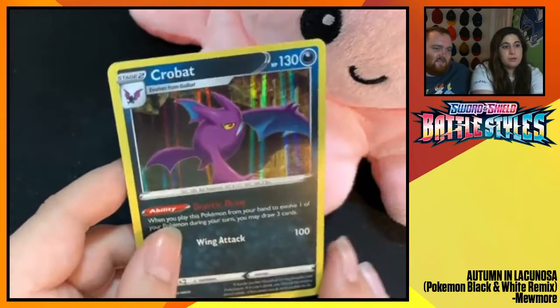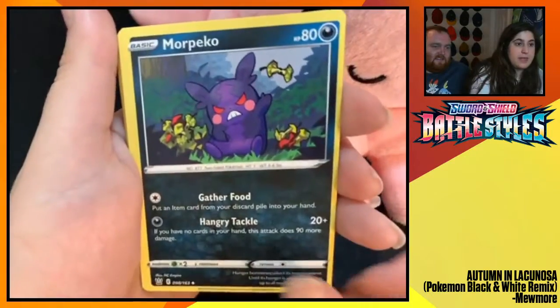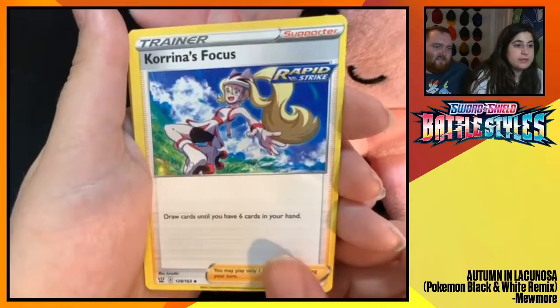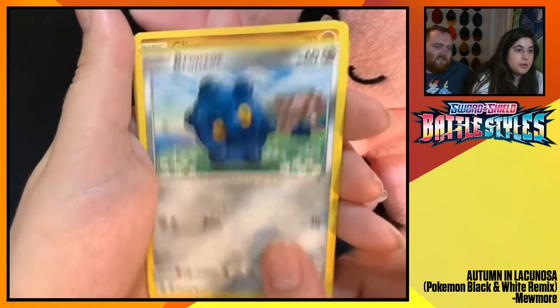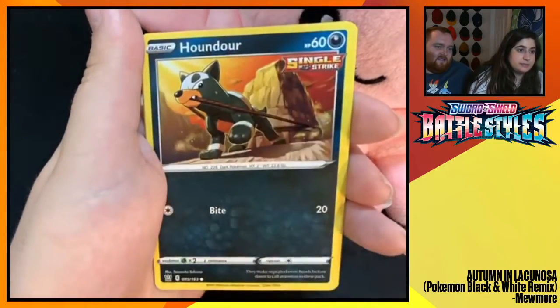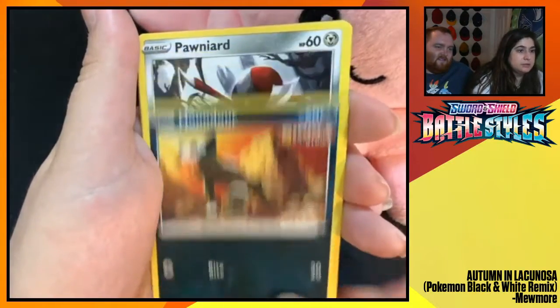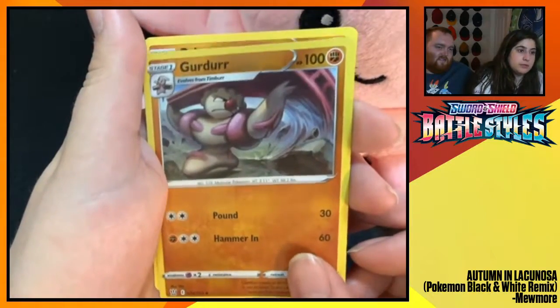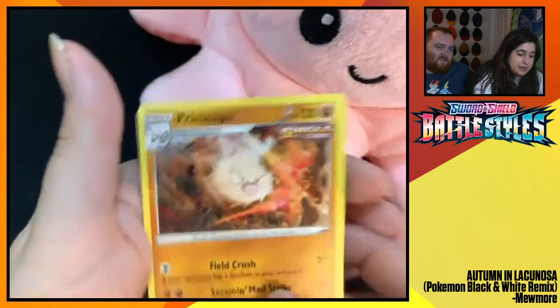Braviary Reverse Foil. And a Crobat Holographic. Energy. Angry Morpeko. Carkol. Korrina's Focus. Korrina's Focus. Bronzor. Gligar. Shinx. Houndour. Ponyard. Gurdurr Reverse Foil. And a Primeape.